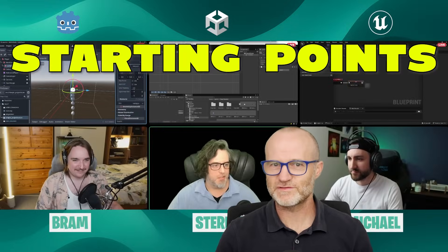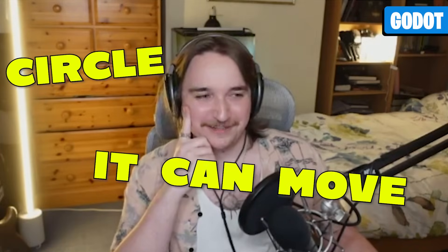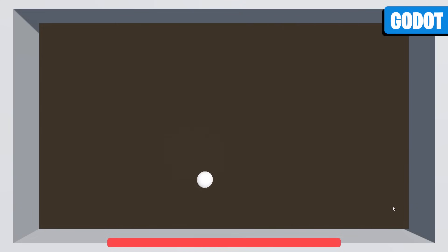Okay, let's talk about starting points. Bram is working in Godot. Bram, what are you starting with here? I've got a circle, it can move, there's what should be a health bar at the bottom, and then I've got a box around it, and I can just move — that's where I'm starting.